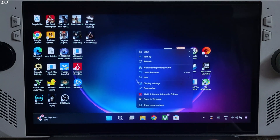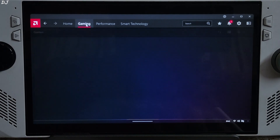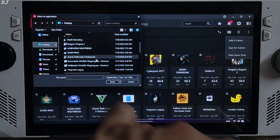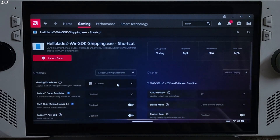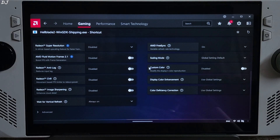Now just open AMD Adrenaline software. Click on Gaming, click on the three dots, click on Add a Game, click on Desktop. Look for the game's shortcut file — there it is, Hellblade2. Select it and click on Open. I have already added it to Adrenaline. Click on the game's profile, Adrenaline settings, FreeSync, and V-Sync enabled. Now just launch the game from Adrenaline software, otherwise Adrenaline settings won't load up.